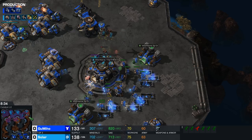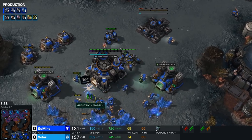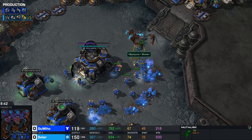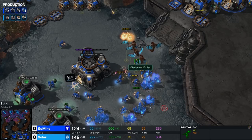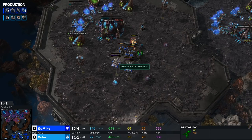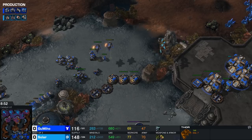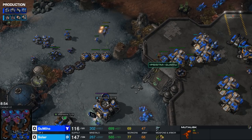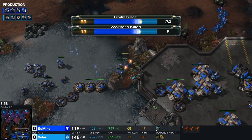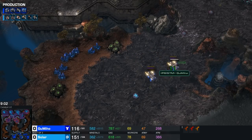Mutalisks have arrived in the main base and a Missile Turret greets them almost immediately. You can see the skill level here — players are microing at four different angles at once. However, while the Missile Turret went up inside the main, there is none inside the natural yet. The Thors are still going to town — one of them is running awfully low and will go down in a puff of confetti, because Solar was busy microing those Mutalisks in the main. An eye for an eye — both players are taking pretty critical losses.